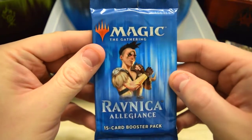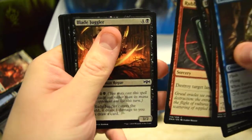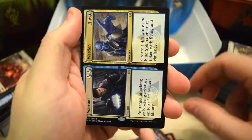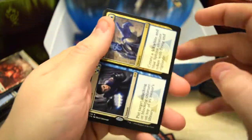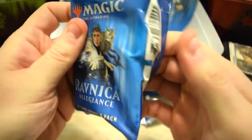Is it too much to ask to get a fourth shock land in one box? I don't know, but I'm going to ask for it anyway — that's just how I roll. Racketeers Spires, Courage on the end, we've got Warrant and Warden as our double rare. Last pack of the box — we're empty after this. Can we get one more Planeswalker or one more shock land?